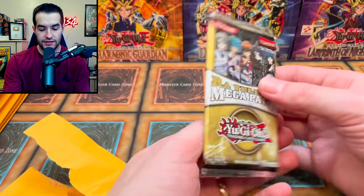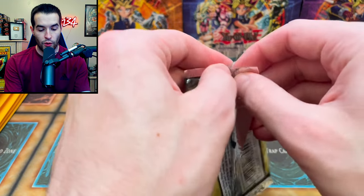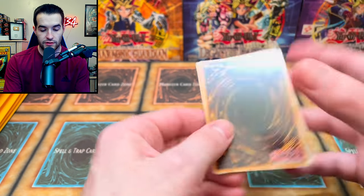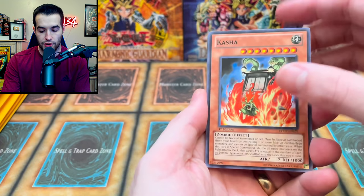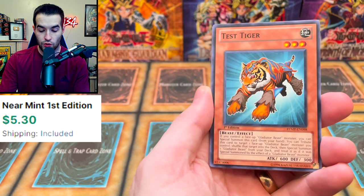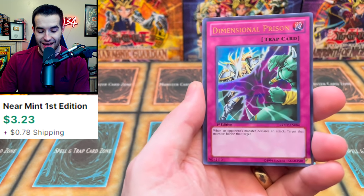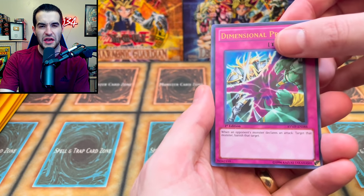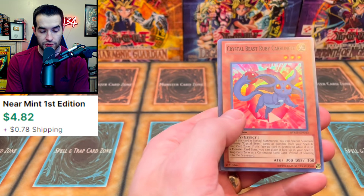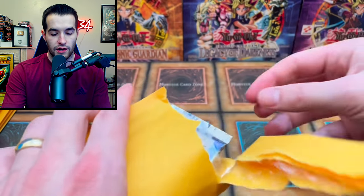2012 — we have the RA Yellow Mega Pack, first edition. This is a reprint set with rare, super, ultra, and secret rarities. We got Kasha, Rise of the Snake Deity, System Down, Magical Mallet, Test Tiger, Chimeratech Overdragon as a rare, Dimensional Prison as an ultra rare, Destiny Draw, Carbuncle, Necro Shade, and Gateway to the Six — pretty good!